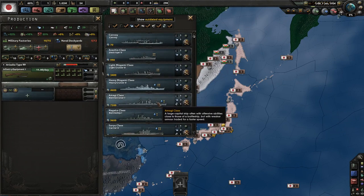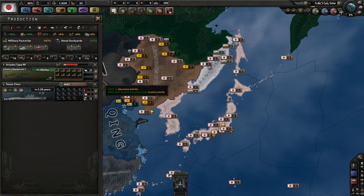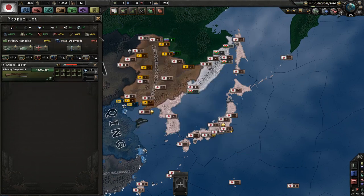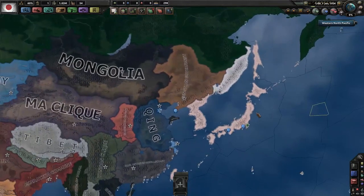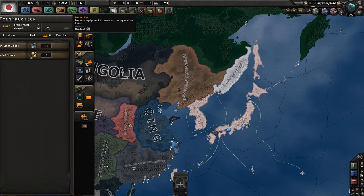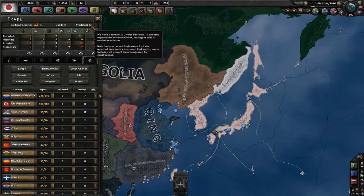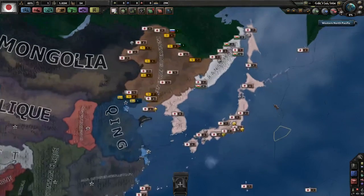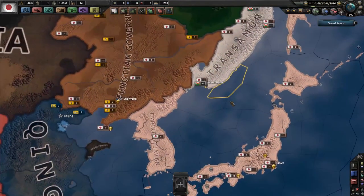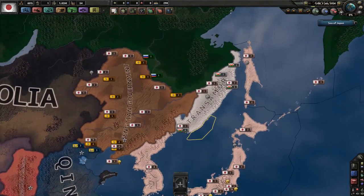Similarly, with only 12 naval dockyards, if you wanted to build a carrier you very quickly run out of resources — even steel. A lack of resources is something that severely hinders Japan. You could trade for resources, but since you don't have many to trade with and you'll suffer from political instability, that's not always an option. So while you start relatively strong, particularly in the air and at sea, you're kind of stuck in that position for a long time until you can fix it.